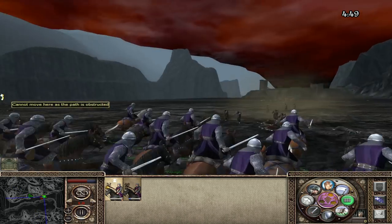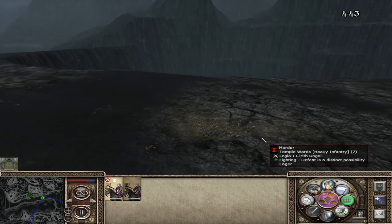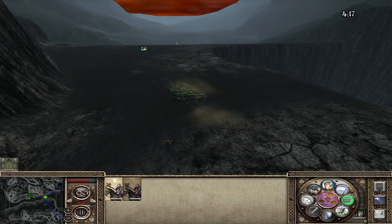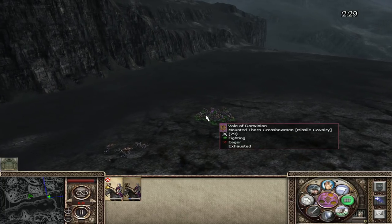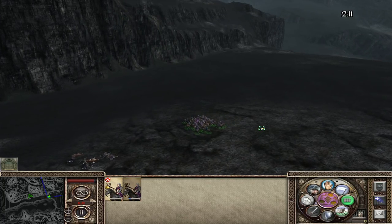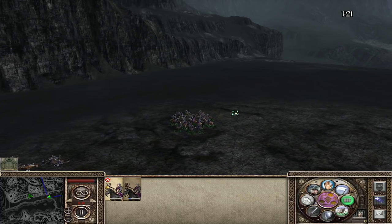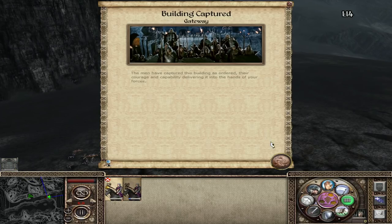These guys are definitely better than us when we charge them - they're going to get a lot more kills than we are, even when we are outnumbering them this heavily. Let's just send them over here and trick them into following us, then give them a little charge - which should be efficient. Two left - just bring them down now. And he's now still and can't do anything. That is it.